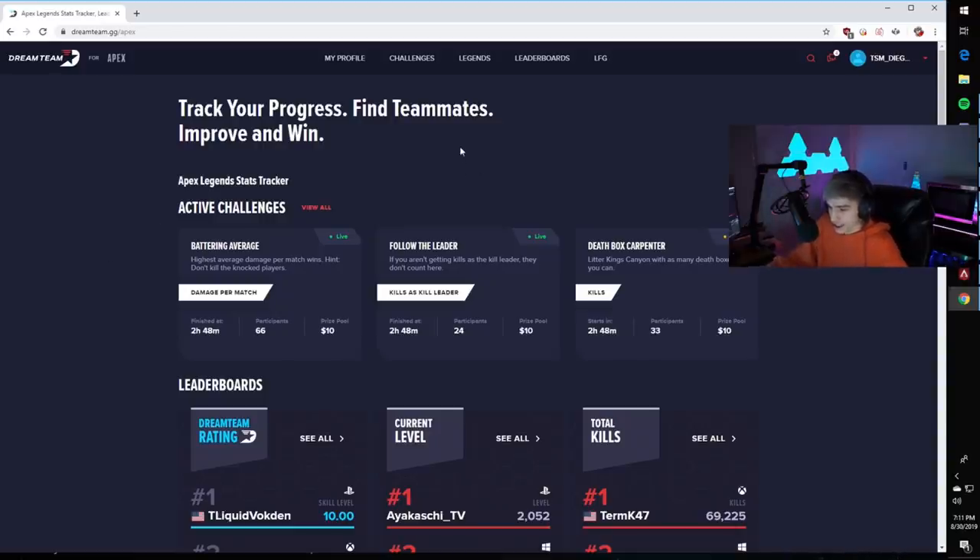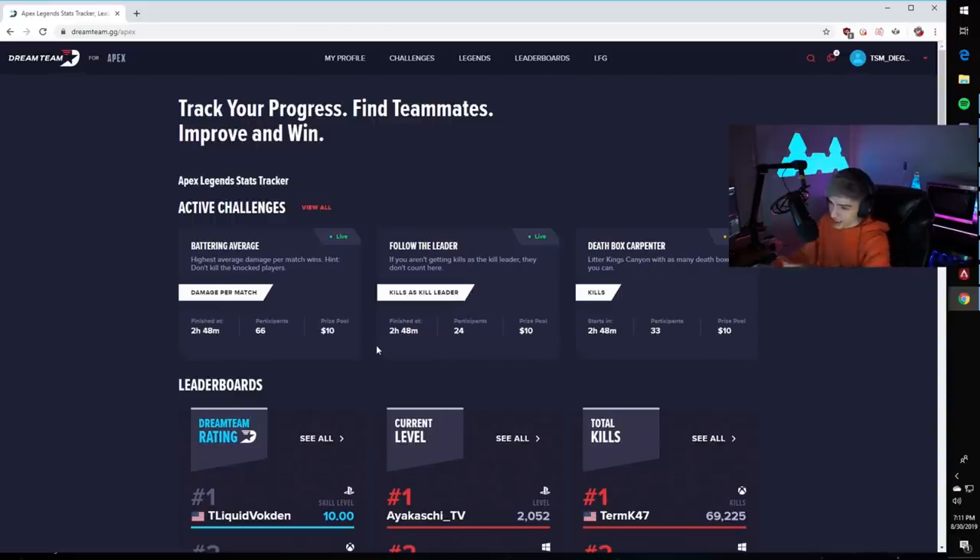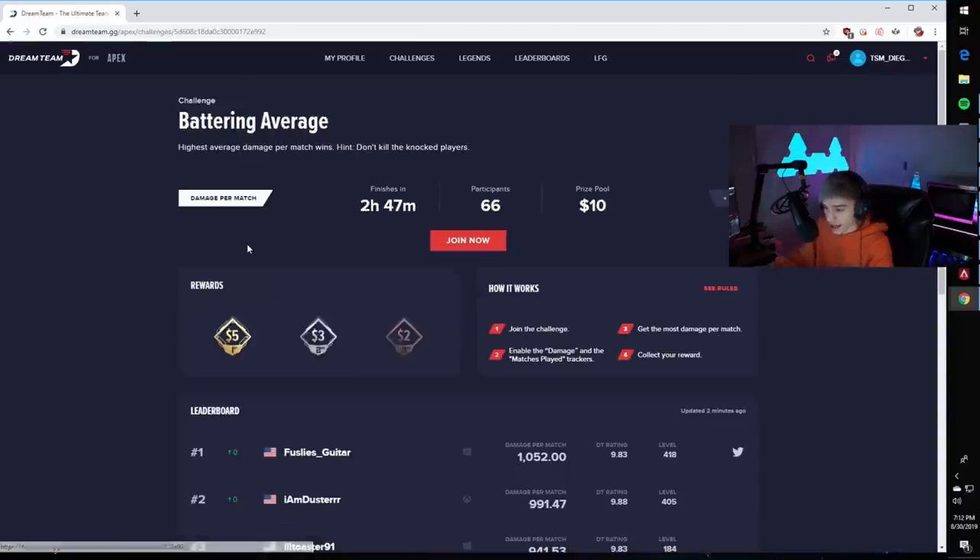It's a really awesome website which has a lot of different trackers for Apex, but the main thing I'm going to be hitting on today is these challenges that you guys can enter. You can enter one or three of these challenges per day. They last 24 hours and they're completely free to join. They're for every platform and the way that you join them is you just sign up for the website.